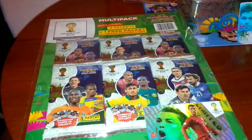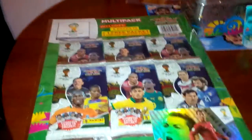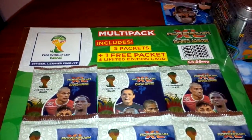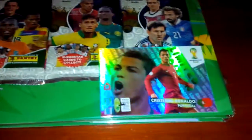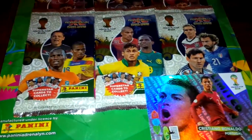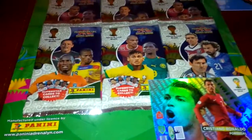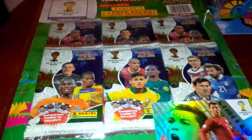Sticker Boys here with another video. Today I'm showing you the official Panini Adrenalyn World Cup 2014 multi-pack. They're in the shops to buy now, priced at £4.99. In the multi-pack you get five packets plus one bonus packet, so you're getting six packets of cards and one limited edition card. You can buy the multi-packs in supermarkets such as Morrison's and all WH Smith's travel stores located at train stations and airports throughout the UK.